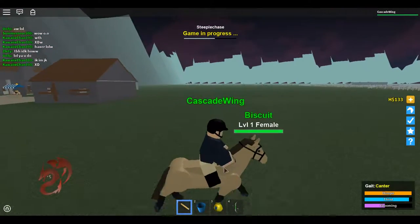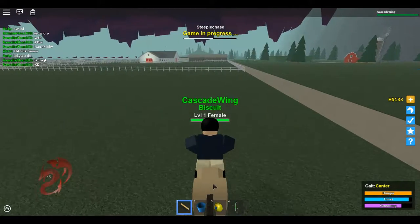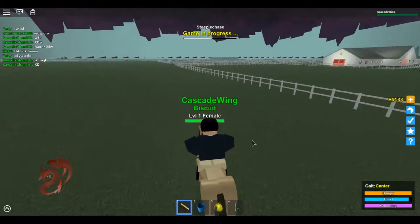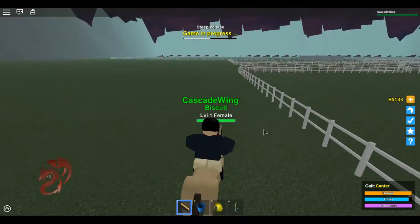Now, groom is the simplest. To groom, all you have to do is click on your horse and it just fills up. It doesn't matter if you're riding it or anything. So groom is basically just kind of pointless because it's just so easy to fill, but it's still there so you might as well watch for it.